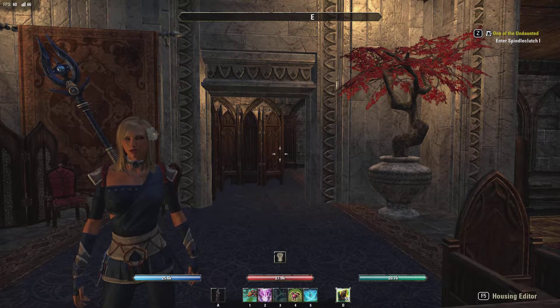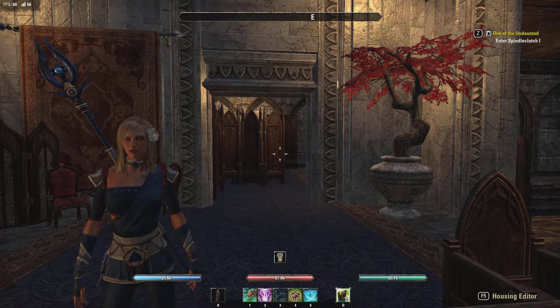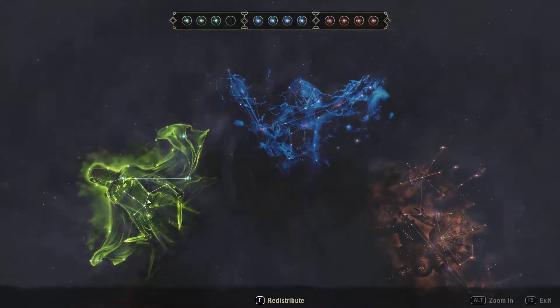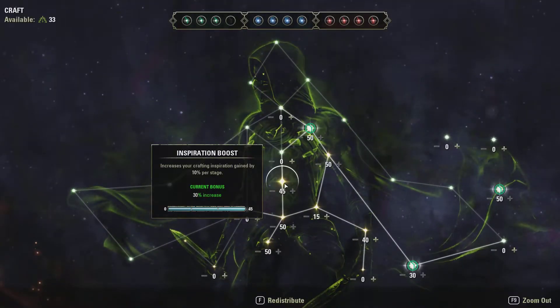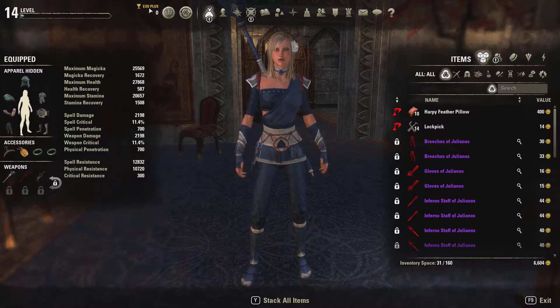First, let's check that we have all the bonuses. In the green tree, the note unlocked Inspiration Boost, giving us a thirty percent increase. And luckily for us, we are also ESO Plus, giving us another ten percent, stacking up to forty percent inspiration boost.